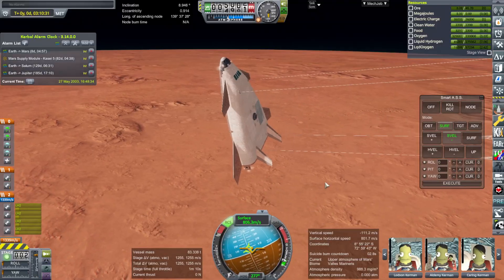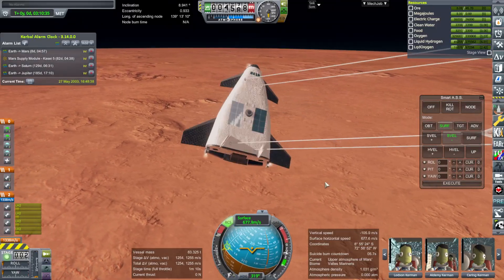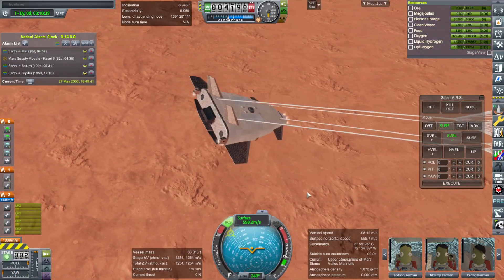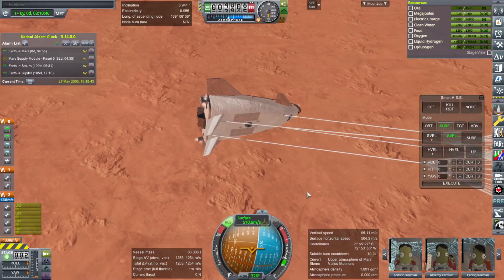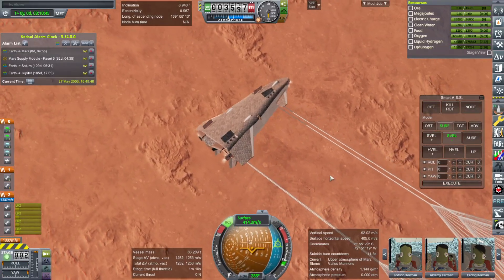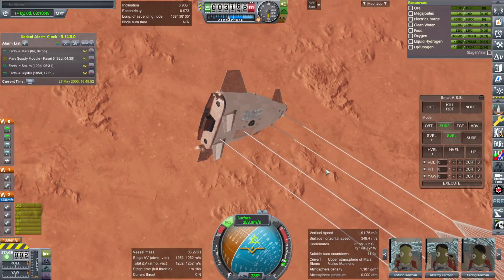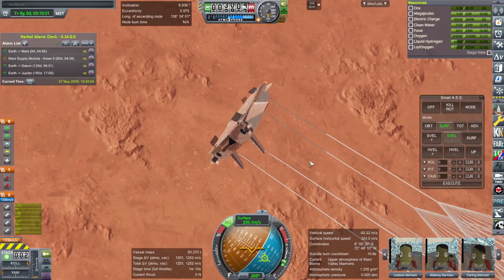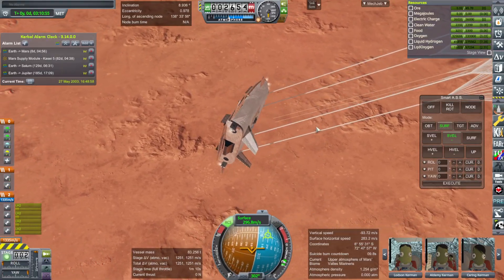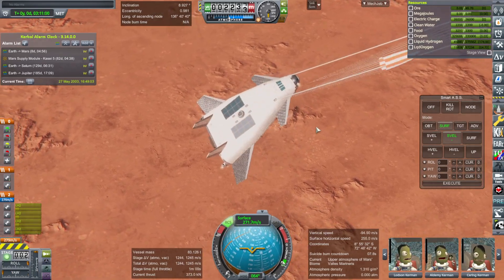The main chutes pop out initially at 3.2 kilometers and fully deploy at 1.6 kilometers. Here we have the full deployment of the drogue chutes, but it's still rocking around all over the place — note that all four are out fully deployed. The main chutes come out at 3.2 kilometers as expected and do slow us down very well. We're nice and slow. The problem is, they snap.